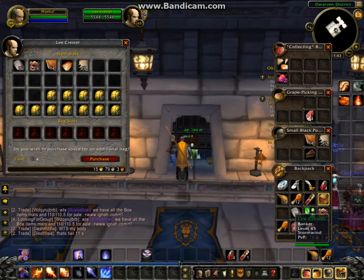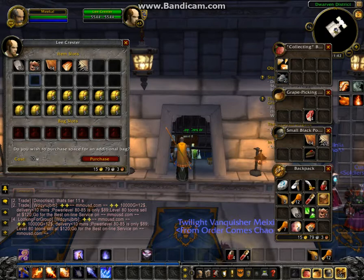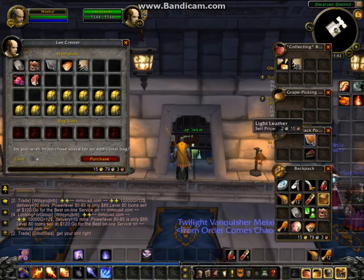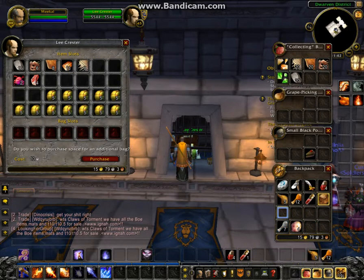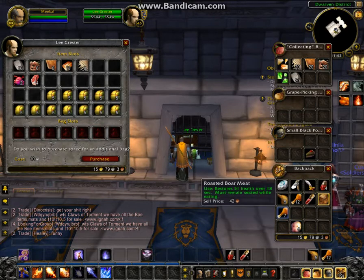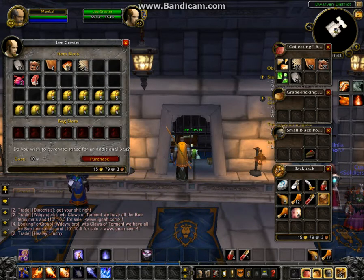We're going to check the bank here. As you should remember from a previous video, I put stuff in my bank to sell at a later time. We have more tiger's eye that we can sell, some linen, and I finally have my first stack of light leather that I can sell. Some leather scraps, Malachite which I haven't sold yet, rough stone, and I don't have enough copper — I only have 13 copper bars. That's okay, it'll stay in here until I'm able to make more.